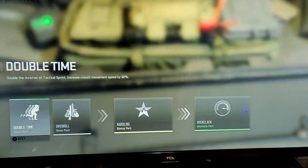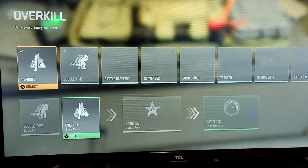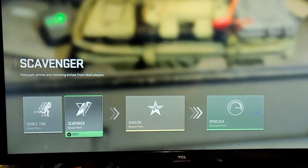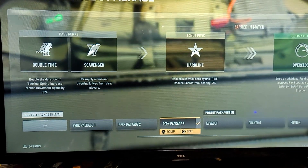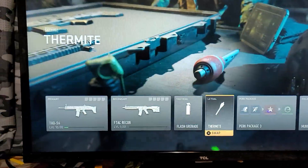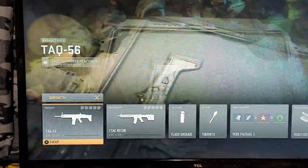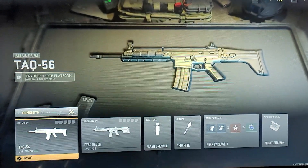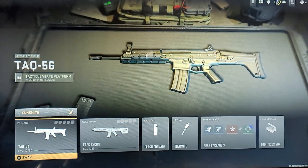You're going to edit your perk package, go to Overkill, and change it to Scavenger. When you back out and equip it — it's already equipped — when you back out, there's your gun right there. You got two guns without the use of Overkill. You literally get the Overkill perk without having to have it equipped.